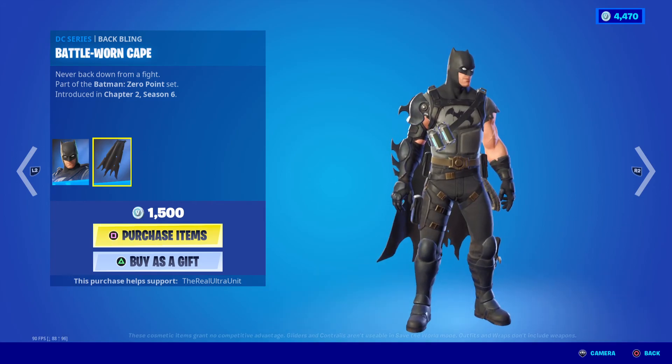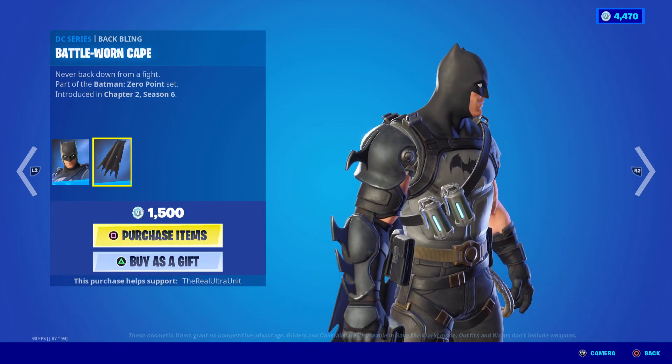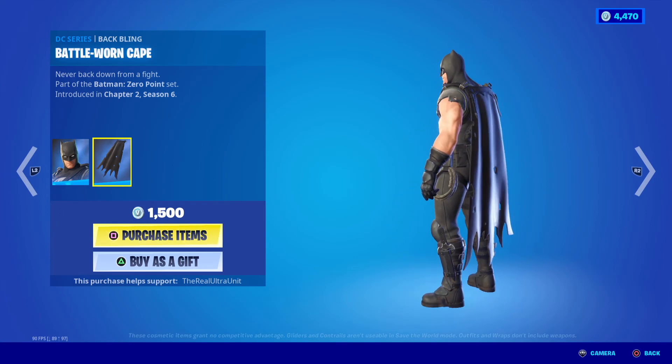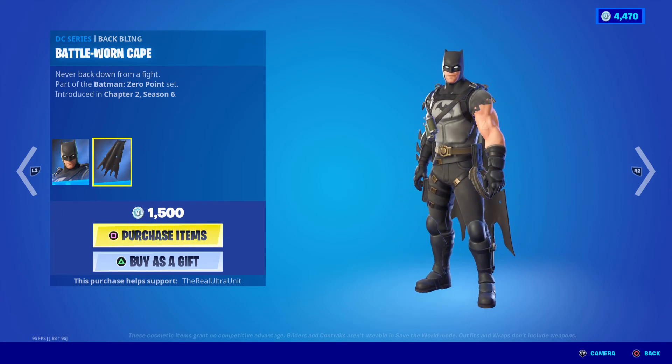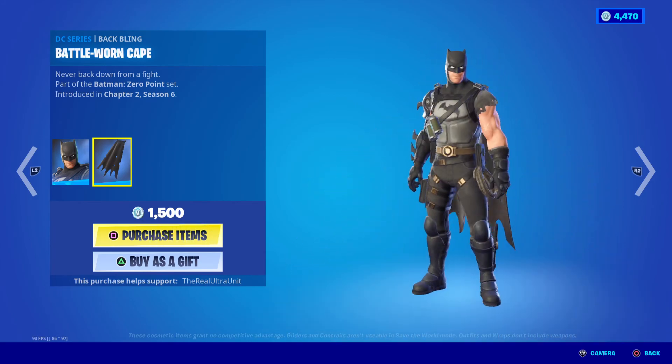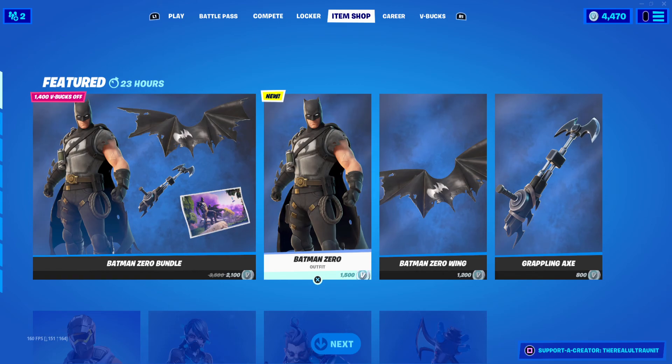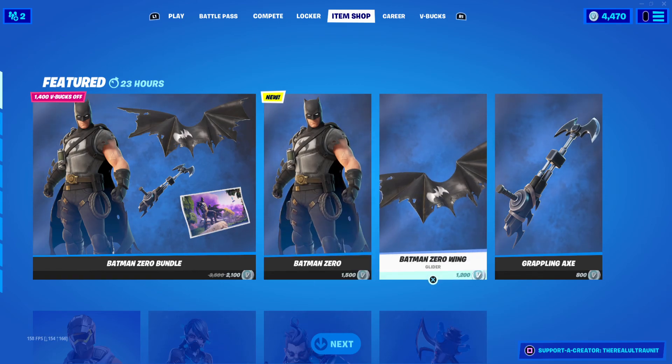This is like his new comic book variation of what he's going to become. You can see he has grenades on his holster, rope, and his little dagger on his boot, which is really cool. Personally, the $1,500 V-Bucks I'm going to save because I'm waiting for the night skins to come out, if you know what I'm talking about.